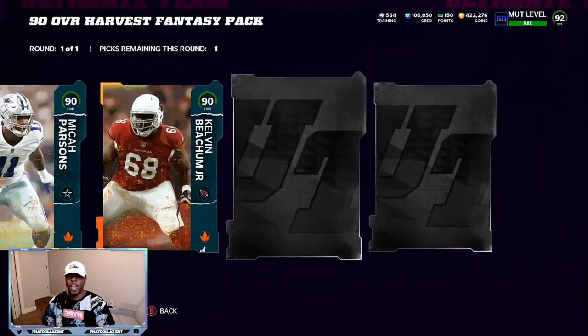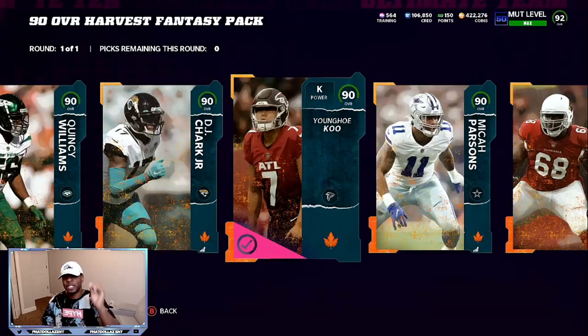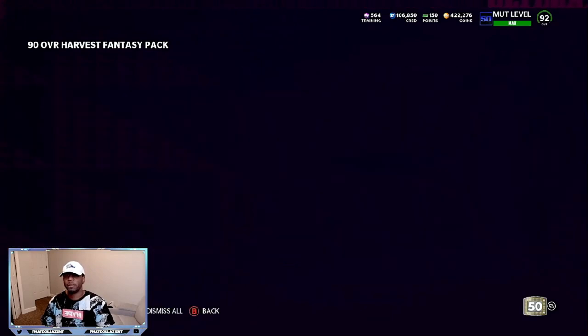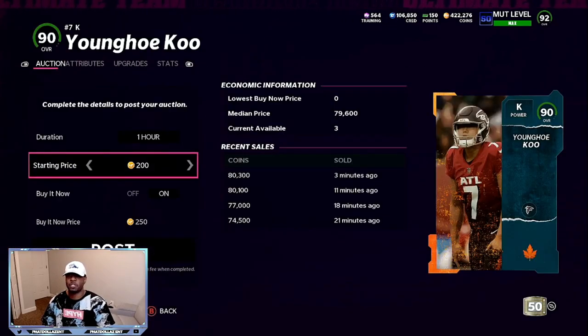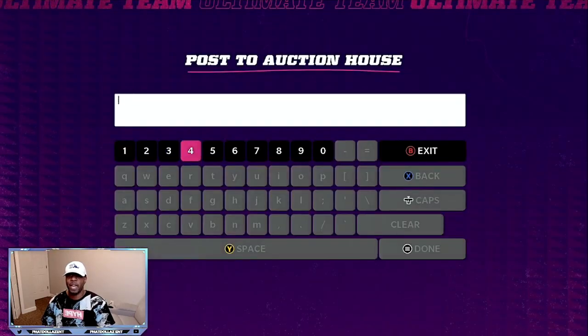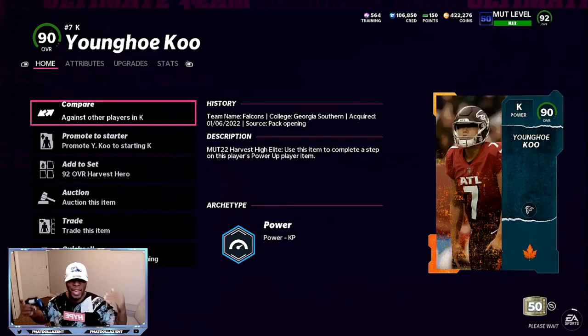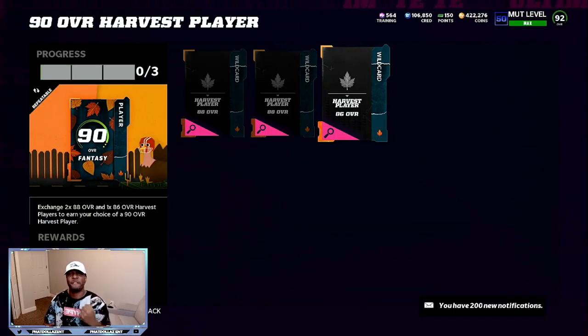Not many people know about this yet, otherwise prices would go crazy. I'm at 422,000 coins and this will put me close to half a million. You can do Micah Parsons or Ku — I'm going to stick with Ku because he's been selling the fastest. I'm putting them up for 78,000 — you can see 80,000 and 80,000 on the market. That's a quick 18 to 19,000 coin profit. Take advantage of it and profit!